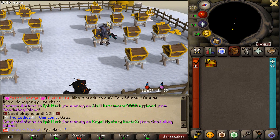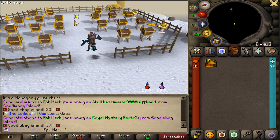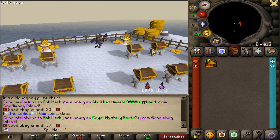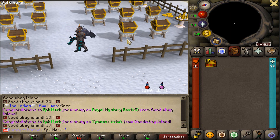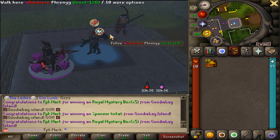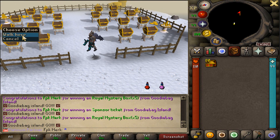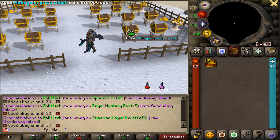Let's open up some more - five royal mystery boxes. Which one should I go with? We got a sponsor ticket already. Let's go with this one now - five royal mystery boxes. This goodie bag island is amazing. We also got 15 superior slayer invites.